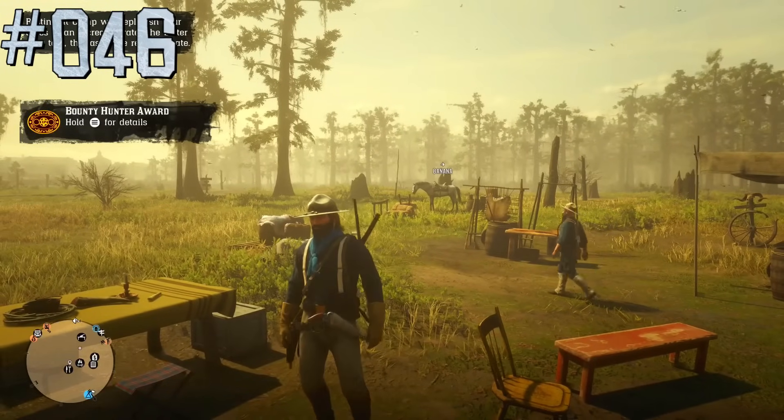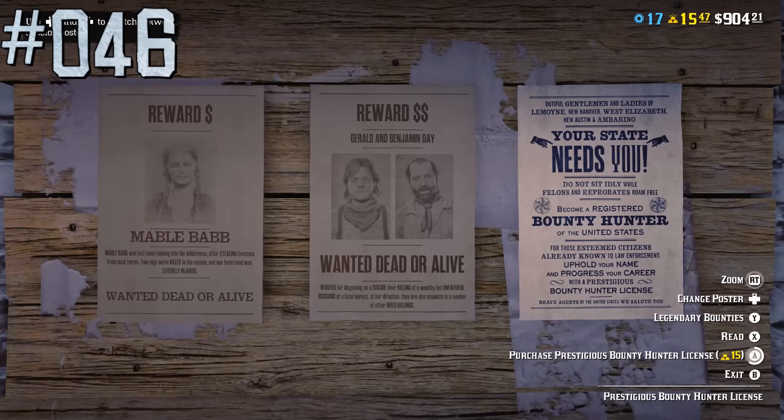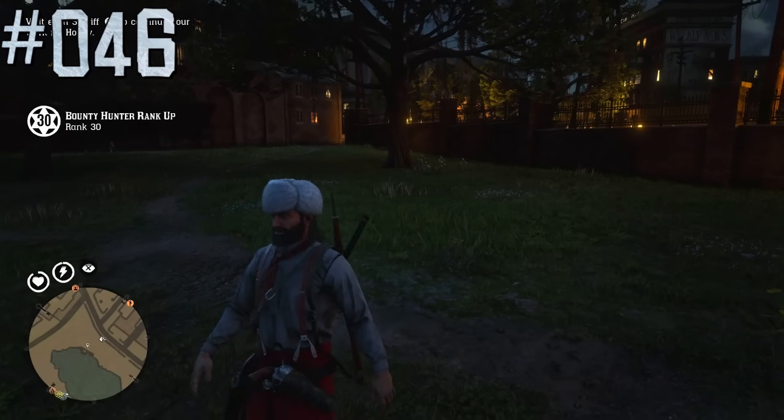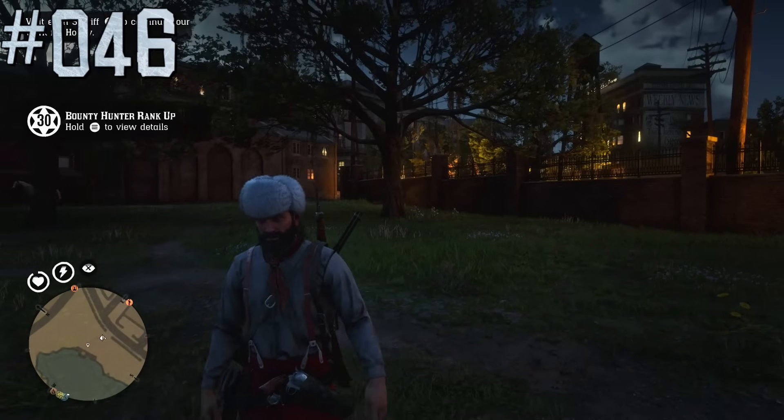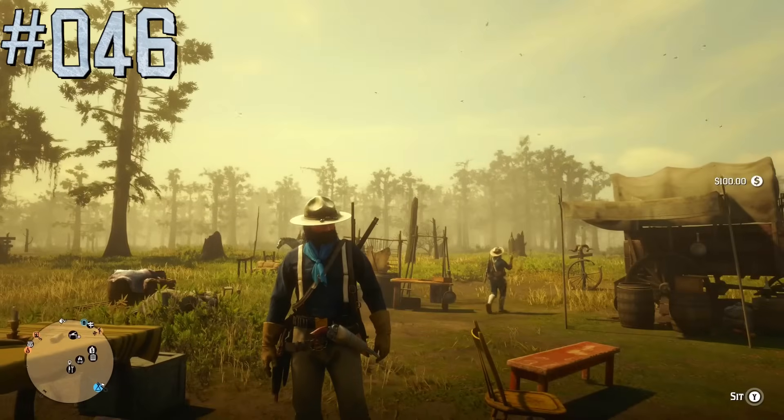There is only one award that can be reset an infinite amount of times in Red Dead Online. It's available only after purchasing the prestigious bounty hunter license and reaching level 30 in the bounty hunter role. With this award, for each 10,000 experience points in the bounty hunter role, players get half a gold bar and $100.